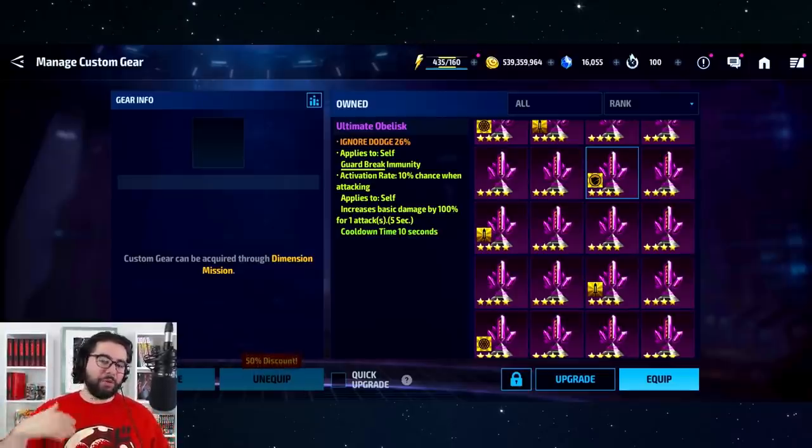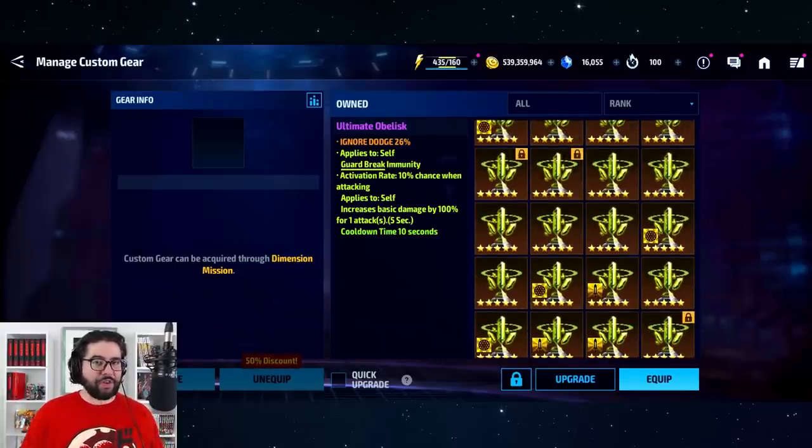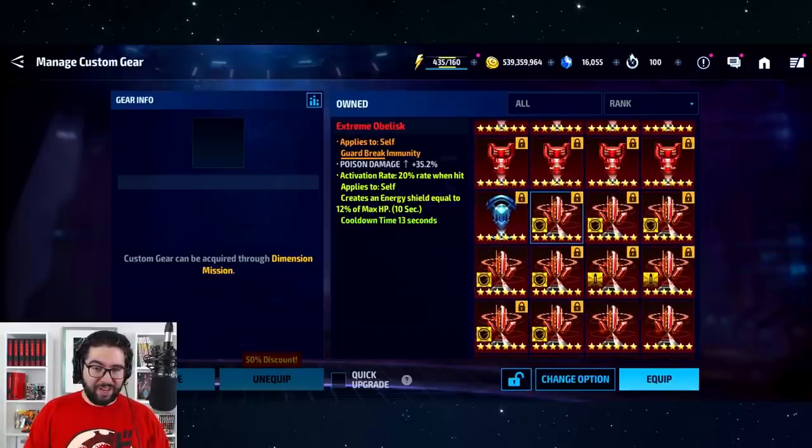This would be one of the best obelisks for Spider-Man you could possibly make — ignore dodge, guard break immunity, and a damage proc. The 26% ignore dodge is fine; 30 or 35 would be better. The only problem is it's a 100% increase with a 10-second cooldown because it's a four-star obelisk. At six stars, that 100% would hopefully be 120% or higher, with a seven-second cooldown instead of ten. You want either HP and a proc, or ignore dodge and a proc — those are the perfect combos for Spider-Man.